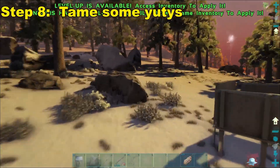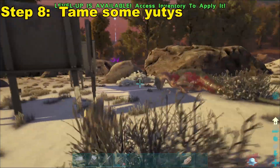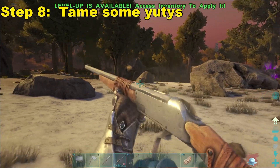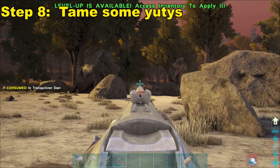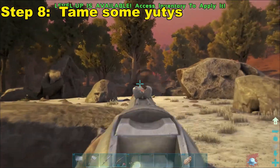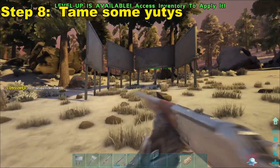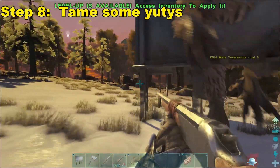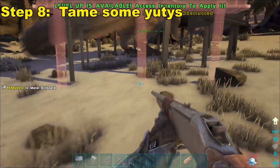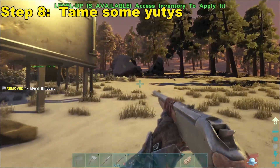I'm going to show you guys a nice little trick to tame a Yutyrannus. I tried to kill all the Karnos off around it so it's just the Yudi left. I'm going to grab aggro on the Yutyrannus, run through here, get it into a nice billboard trap, and place down the last few billboards. Just like that — you've got a trapped Yutyrannus.